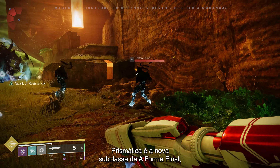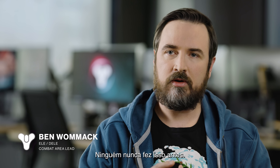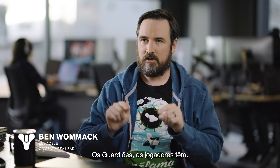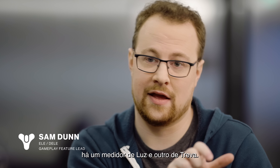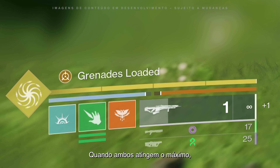Prismatic is the new subclass in the Final Shape where you can combine certain class abilities from different damage types together. Getting light and dark and mastering it — no one's done that before. The Witness is manipulating these energies, but the Witness is not a master of light and dark. You are. The Guardian is. Players are. In Prismatic, underneath your super bar, there's a light meter and a dark meter. As you deal damage with either light or dark damage, it fills the respective sides of the meter.